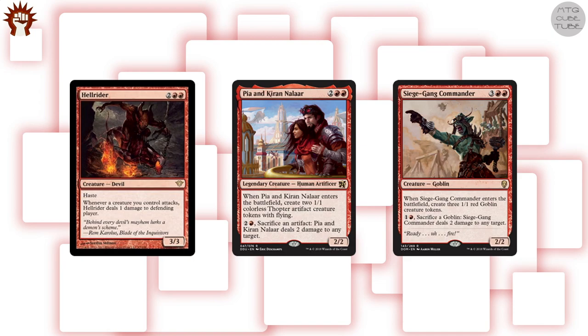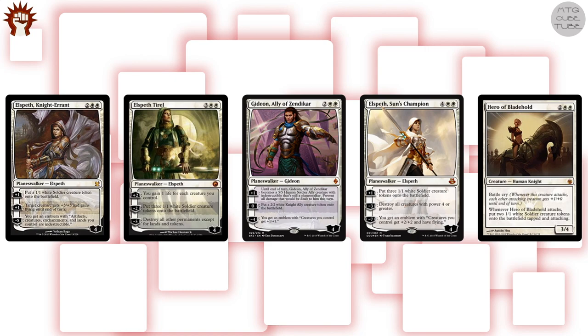For our 4-drops and 5-drops, I like Hellrider, Pia and Kiran, and Siege Gang Commander. All three are great for getting those last points of damage in if opponents manage to stabilize, and Pia and Kiran and Siege Gang Commander are both armies in a can. If you're not bound to a strict budget and are supporting go-wide aggro, certain planeswalkers along with Hero of Blade Hold could be great options, but for us they are out of budget range.